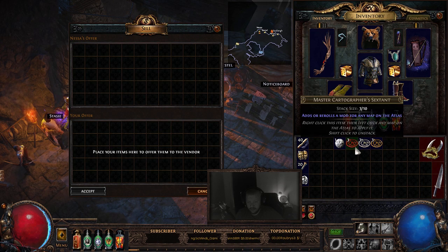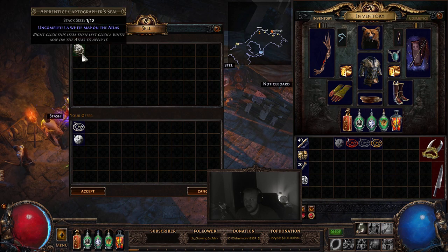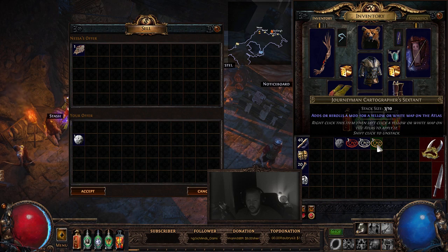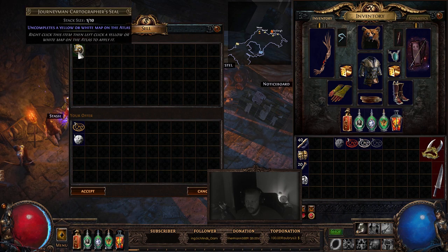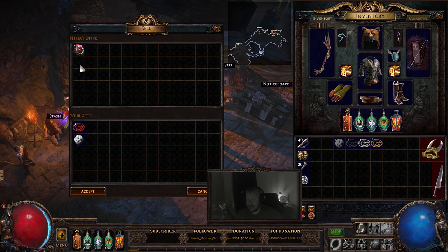The other recipes involve cartographer seals, and there are three of them. You take three apprentice cartographer sextants and one scouring orb, and this gives you an apprentice cartographer seal, which allows you to uncomplete a white map that you've completed on your atlas. This goes all the way up to journeyman and master cartographer sextants. The journeyman cartographer seal works on tier one through ten maps, the apprentice on tier one through five, and the master cartographer seal allows you to uncomplete any map on the atlas at all.